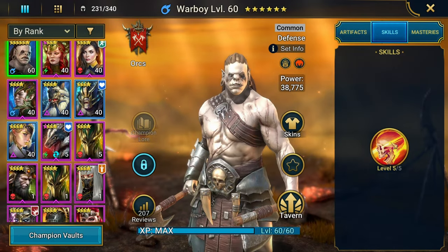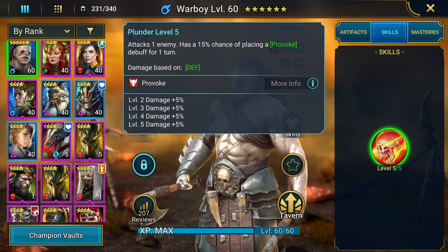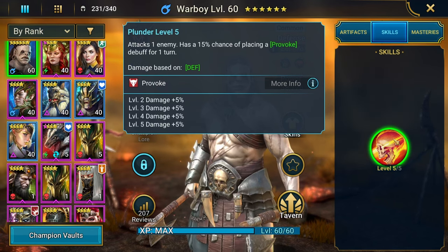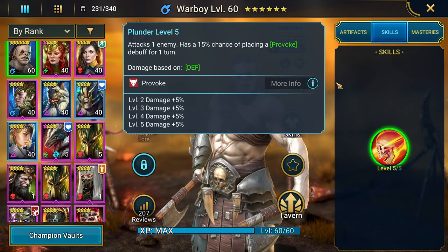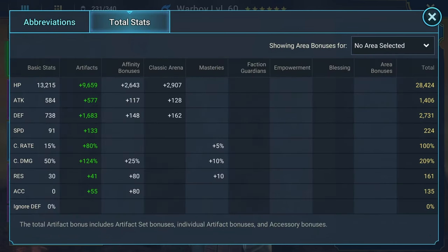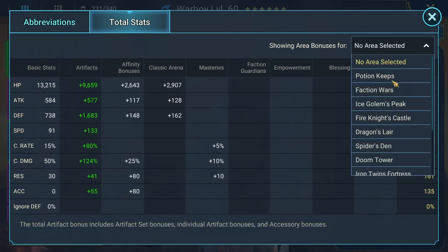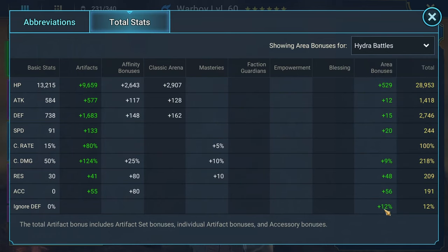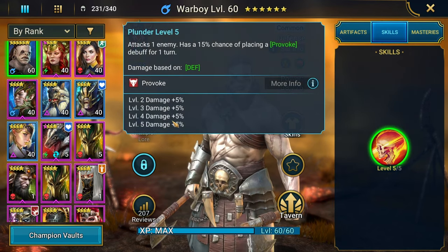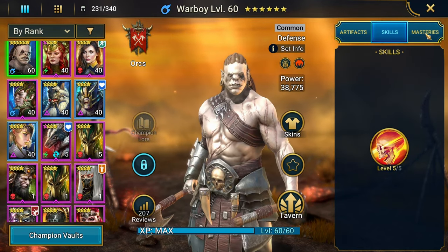His A1 attacks an enemy once with a 15% chance of provoking for one turn. If you want to use him in Hydra to provoke the cleansing head, you'll want some accuracy — 135 might be okay for normal Hydra. With the 56 bonus to accuracy from the great hall, I'm at 191 accuracy in Hydra, so provoke has a decent chance of landing.